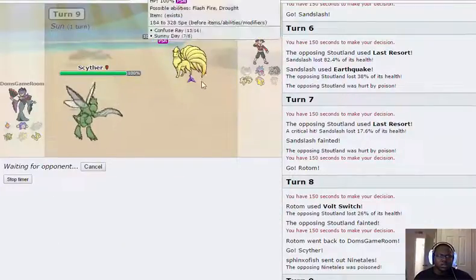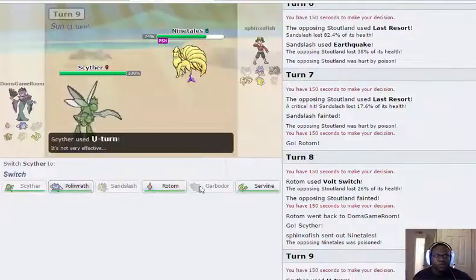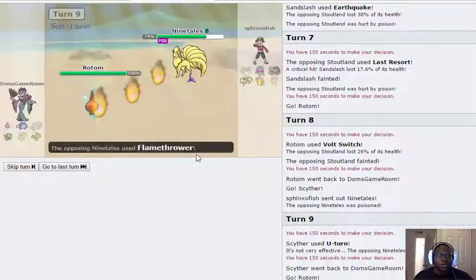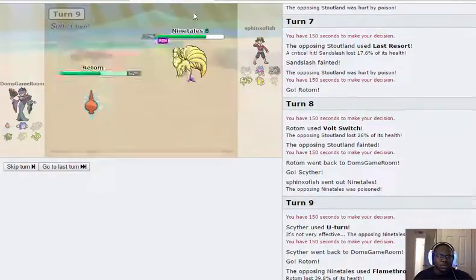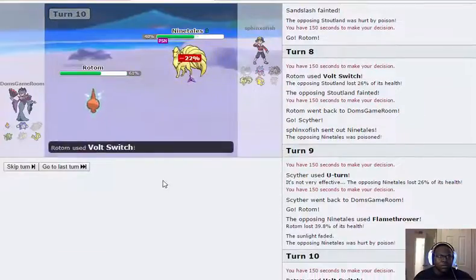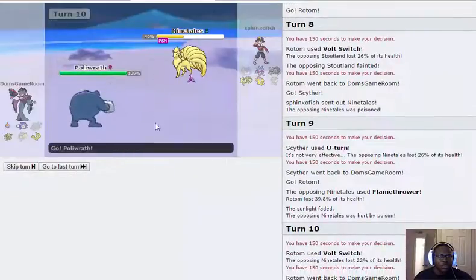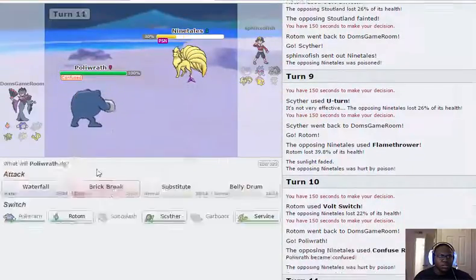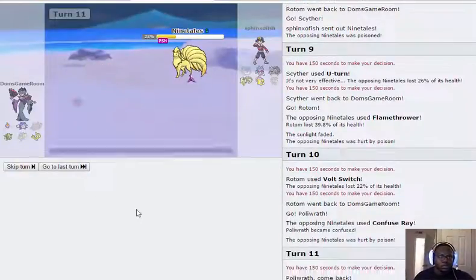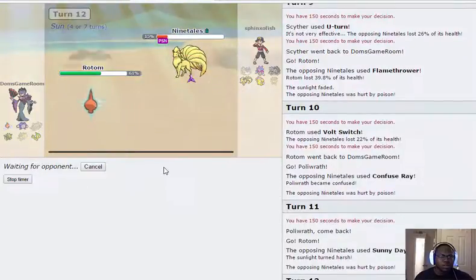If he goes for a fire move it's definitely going to hurt. I have to go into Rotom here. I'm fully SpeDef so I was able to take that fairly well. I'll just go for another Volt Switch. I'm going into Polywrath, go for the Fuse Ray, then back into Rotom. He goes for Sunny Day again and I can just Volt Switch one more time.